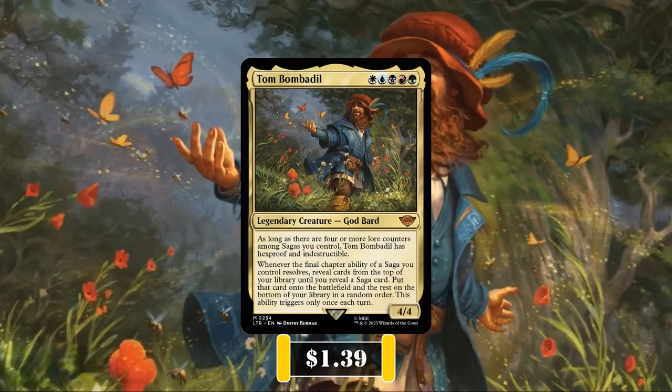Tom Bombadil is a 4/4 god bard that costs WUBRG and has the following two abilities. Firstly, as long as there are four or more lore counters among sagas we control, Tom Bombadil has Hexproof and Indestructible. And secondly, whenever the final chapter ability of a saga we control resolves, we reveal cards off the top of our deck until we reveal a saga card and put that card into play, sending the rest to the bottom of our deck in a random order, limited to once per turn.